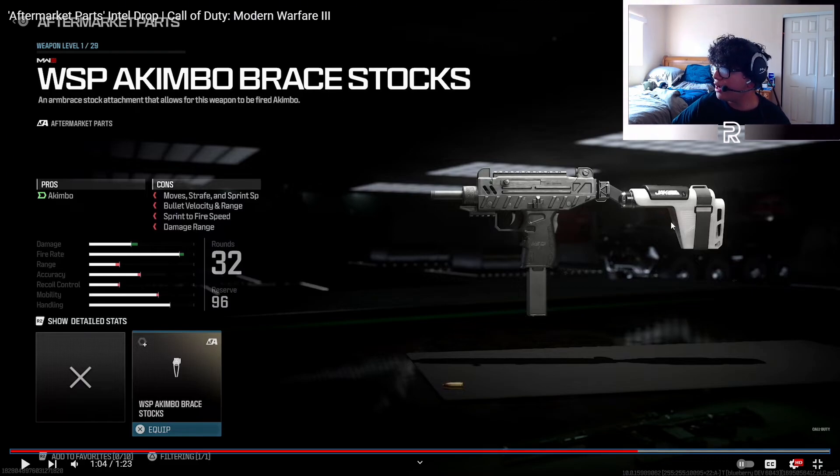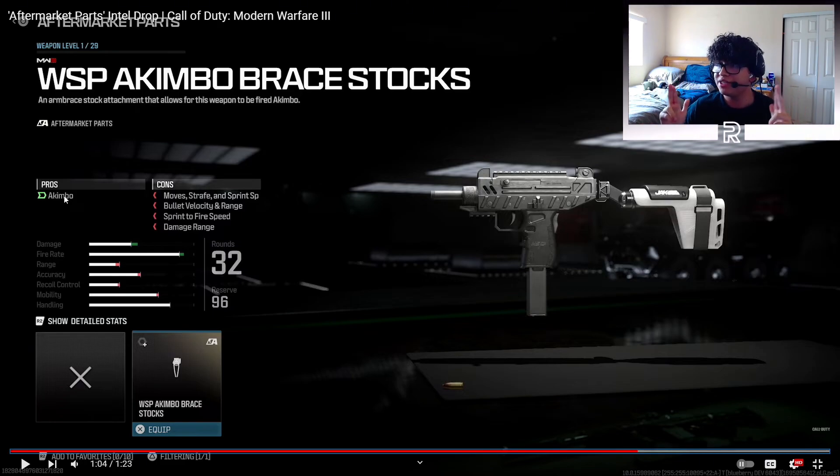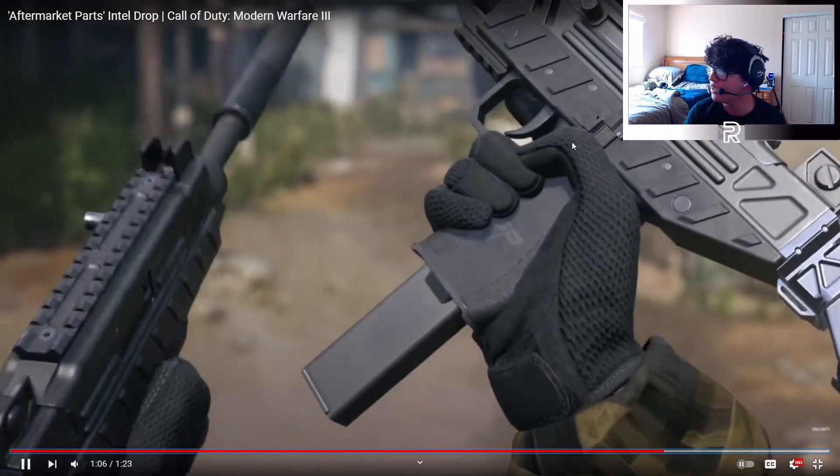There's a new stock called the WSP Akimbo Brace Stock which allows you to use akimbo. So it looks like akimbo is no longer tied to perks — instead it's built into aftermarket part attachments. If you want to rock akimbo SMGs, put on the aftermarket part with the akimbo brace stocks and you'll be able to dual wield. The cons are move strafe speed, sprint speed, bullet velocity and range, sprint-to-fire speed, and damage range — but it's a fair payoff since you get two SMGs. The rounds are actually 32, which seems more reasonable.